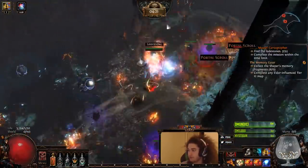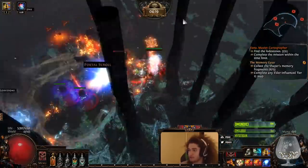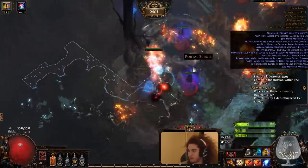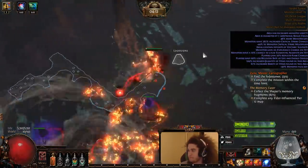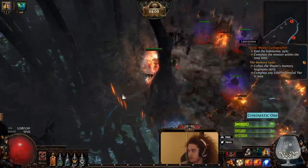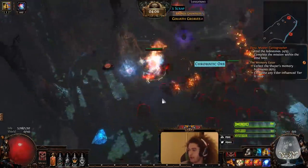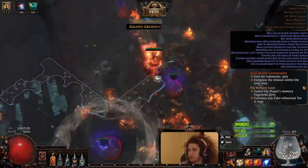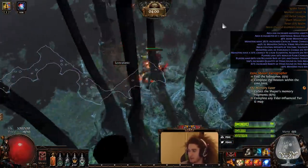We do also have our Uber Lab ascendancy, which gives us Totem Taunt. I also have not set in a Vaal skill yet. I'm thinking I'm probably going to use Vaal Righteous Fire just for the spell damage boost.